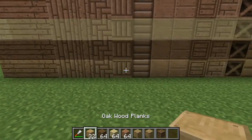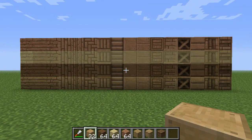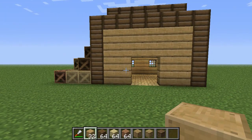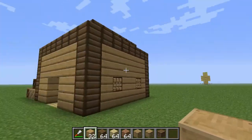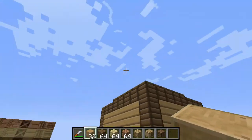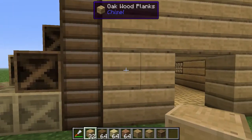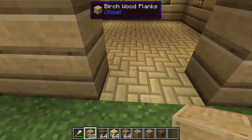Just to show you an example of what you can do with these blocks, because I think the wood blocks alone just look really nice, I decided to make a little house. I do not consider myself a professional or expert at chisel blocks or building in Minecraft in general. This is the Attack of the B-Team mod pack, so there are a couple of random things happening like hay statues, but this is the little house.